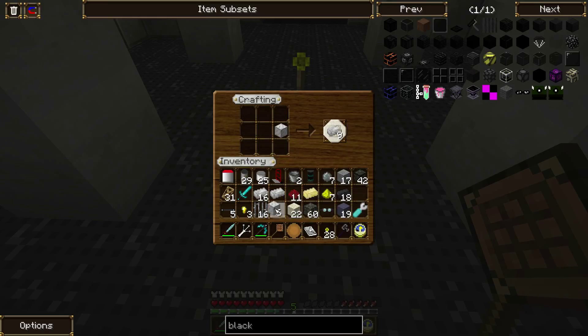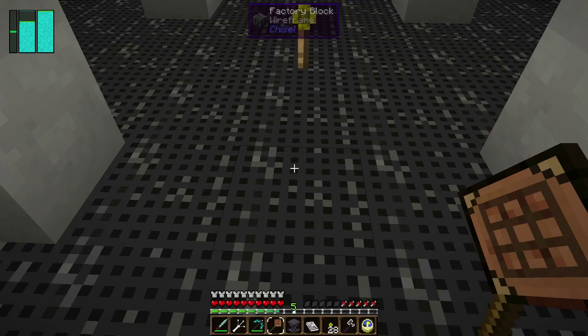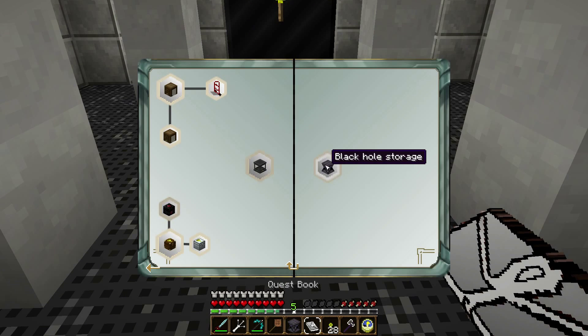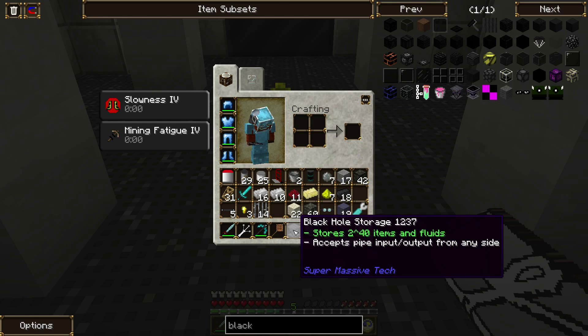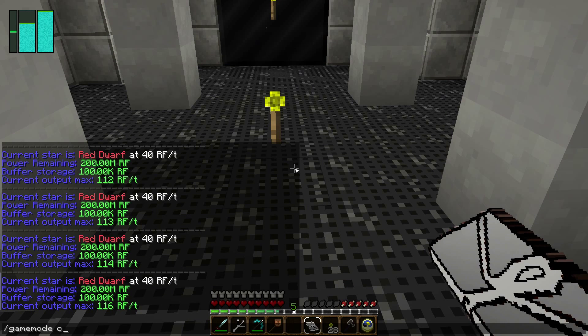First I need some iron fences, and six of these. There we go — oh no. That's going to be a black hole. And now that's just as heavy. Excellent. On Earth we have a deep storage unit; in space we have black holes. So guess what? You can store items in a black hole — it's perfectly safe. Black hole storage. I just crafted it.